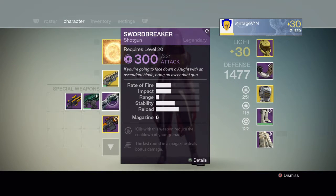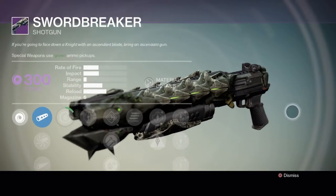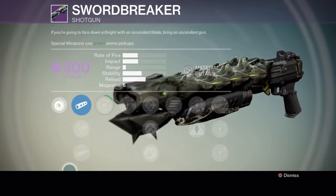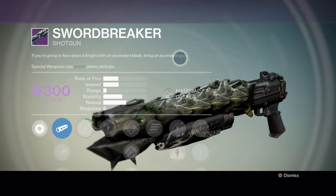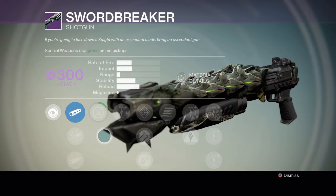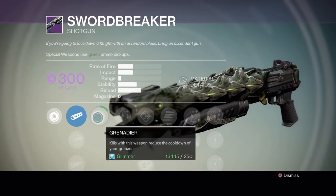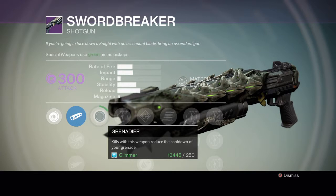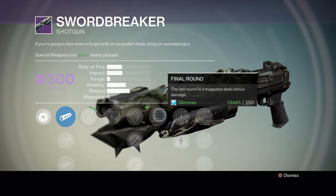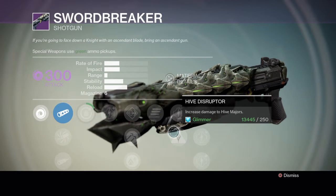The last thing I got, which is possibly the most exciting, was the Sword Breaker — the shotgun. I love shotguns and I could not be happier with this one. The rate of fire, at least for a shotgun, is just pretty insane — it wrecks in the Crucible and it's really fun to use. It causes void damage, has Grenader — kills reduce grenade cooldown — Final Round, where the last round in a magazine deals bonus damage, and Hive Disruptor, which increases damage to Hive Majors. Pretty awesome.